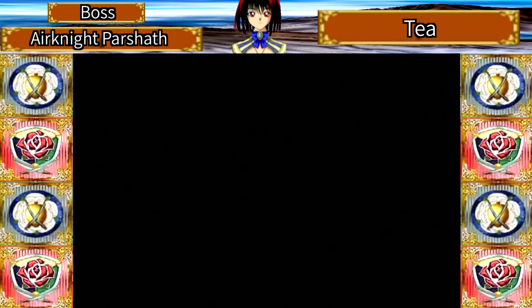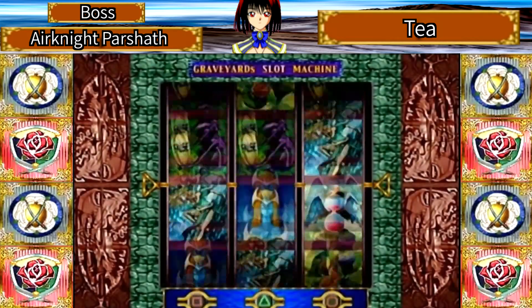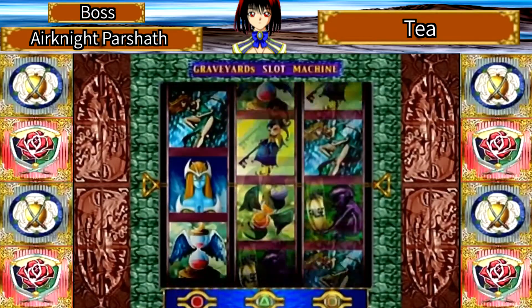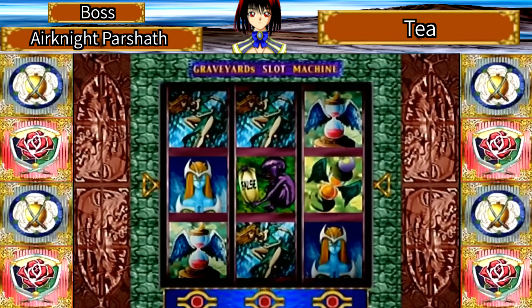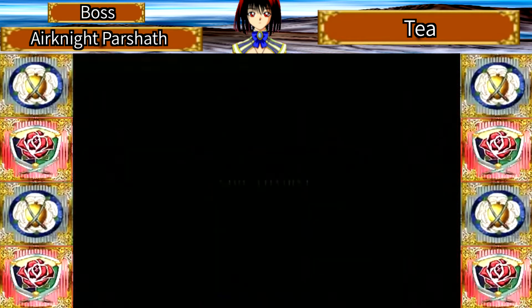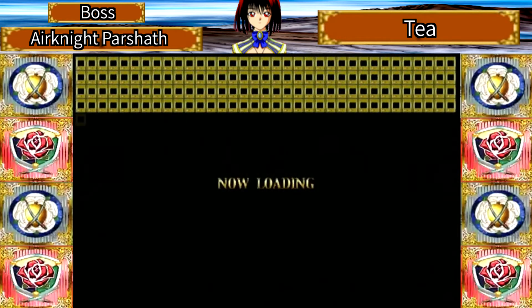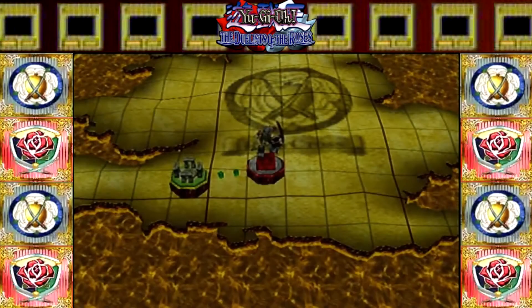I'm going to do a twofer — two battles in one episode, which I don't normally like to do. I want that card because I'm curious about its effect. We got Mystical Elf; I kind of like the effect it did, so we'll keep that. I threw in a bunch of useless cards in our deck just so we could fight her, because our deck was too strong. So I'm definitely going to have to change that.